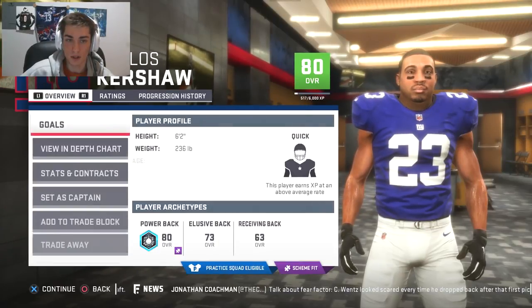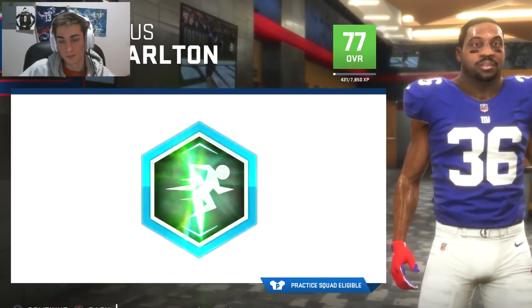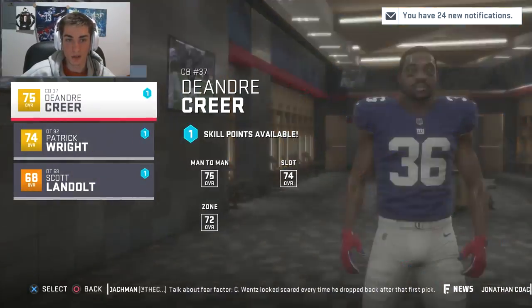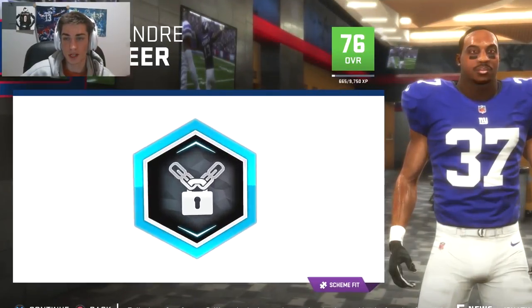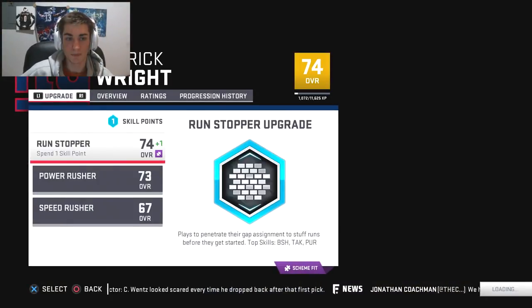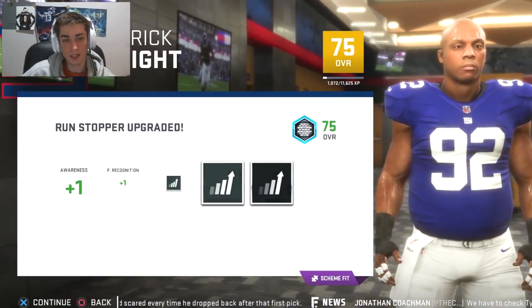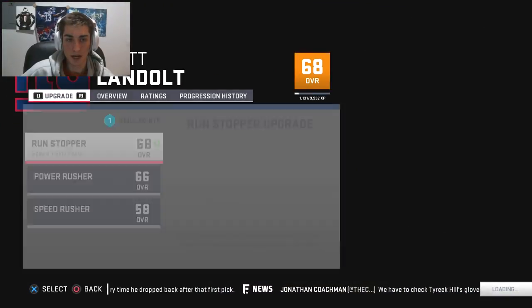If you guys are curious, run block goes up for Kershaw — that's gross. I'm going to run through these quickly but we're not really going to think about it too much. These guys are role players at best and special teamers. That's a ridiculously small head for his body — that is funny to look at. Run stopper for Patrick Wright, he goes up plus one speed — probably not that impactful. Alright, week seven.